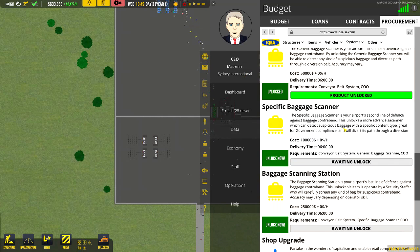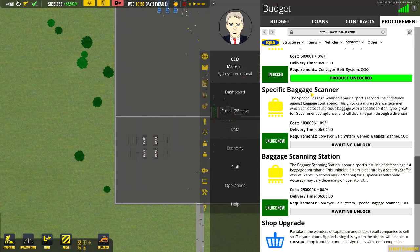I also have two more components: the specific baggage scanner and the baggage scanning station. As requested, we want to demonstrate all the upgrades, so we're going to unlock these as well and wait for them to finish so we can build them all at once. You don't need to build them all at once - you can build and upgrade - but for this tutorial we'll keep it simple and wait the 6 hours.